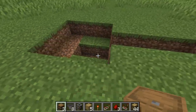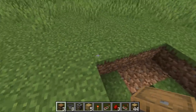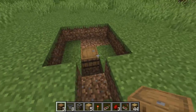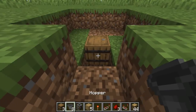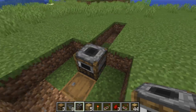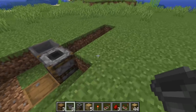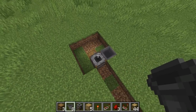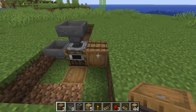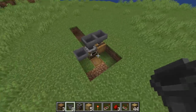First, dig yourself a spoon-shaped hole — a trench that is four blocks long right in the middle, and a three by three hole with a little scoop out in the middle. Right in the middle of that, pop yourself a barrel. Into that barrel get yourself a hopper, on top of that hopper pop a smoker facing the barrel, then get another hopper, and another hopper facing into the top of the barrel. Then get another barrel and another barrel. So you've got three hoppers plus the one underneath the smoker.